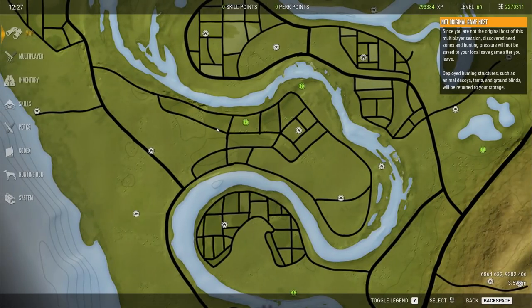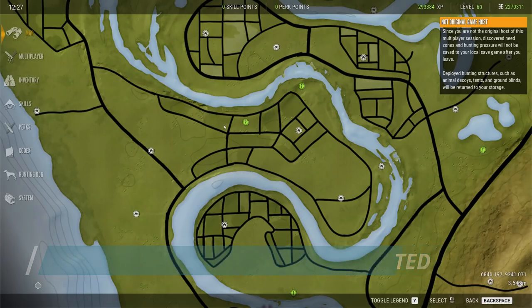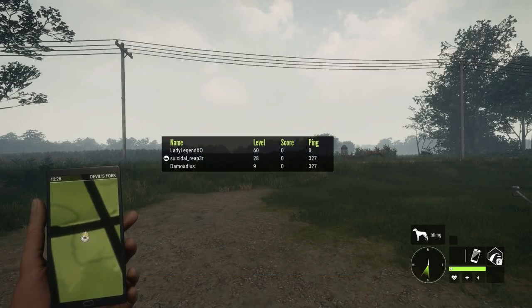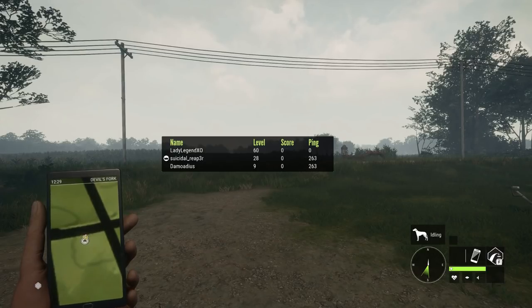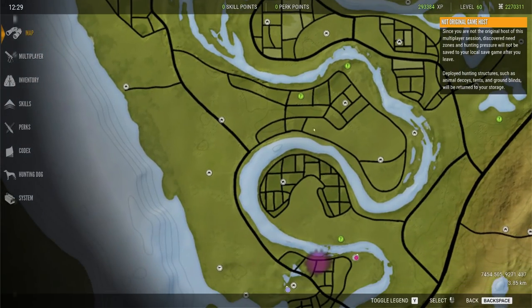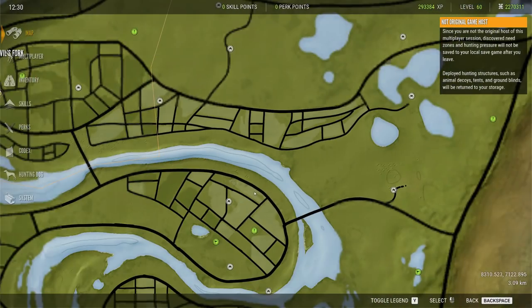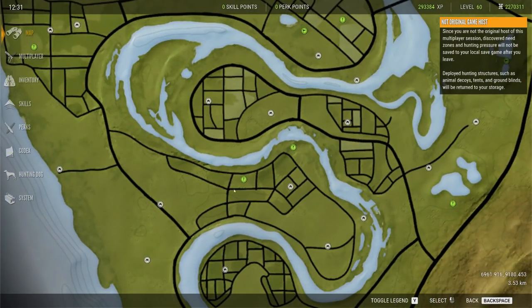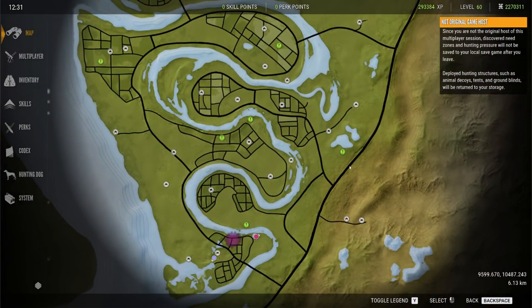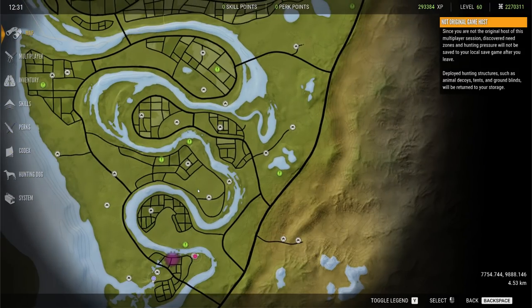The next tip is to hunt where no man has hunted. On PC, hold I to see who the host of the server is — you can see the server level. A level 28 server will show no need zones on the map. Every brand new map comes with diamonds and rares already on it — you will never have a brand new map with no diamonds. So if you have a map that has not been hunted very much, that is an awesome place to hunt. Low-level servers in multiplayer are gold for finding diamonds in Call of the Wild.